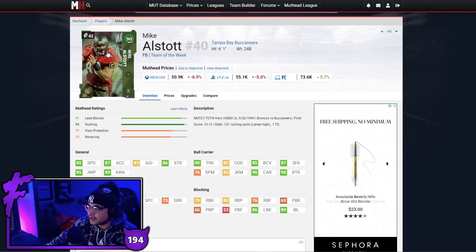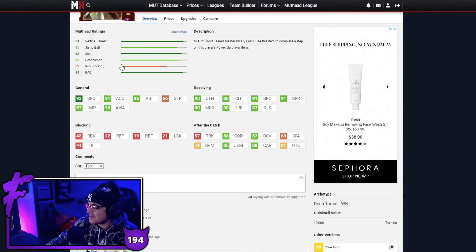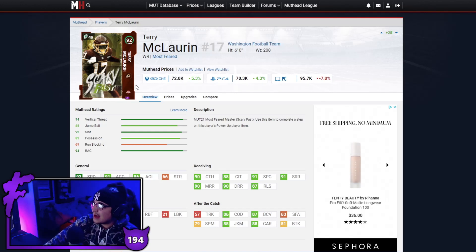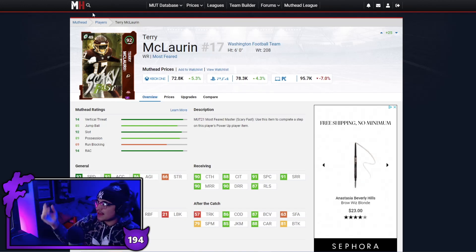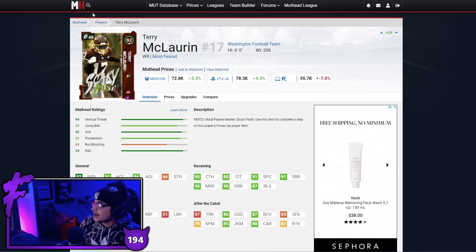Next up we have one of my favorite cards on today's list — I actually still use him — and that is Most Feared Scary Terry. This dude still makes plays for me left, right, and center. Good speed, good acceleration, route running hits all three thresholds, good catching, good after the catch as well. At 72k yes it's on the upper end of 75k, but this guy can still be a number one option in any receiving core. I love Scary Terry, he's so good.